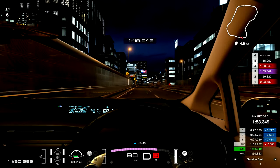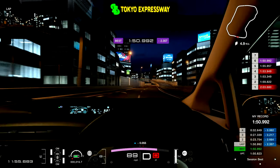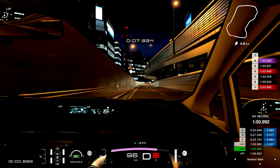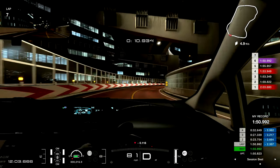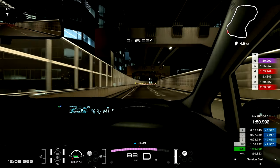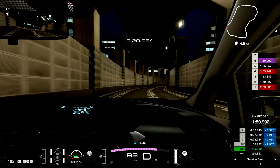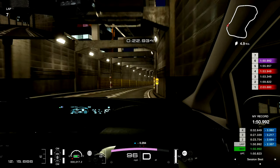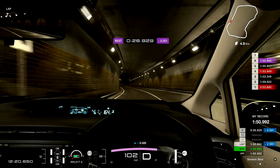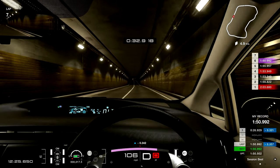Braking coming into this final turn so that I don't go off the wall, aiming for that inside apex. A better line coming through the final turn — accelerating off the uphill section. Cross the line and a new best of 1:50.9. My optimal, if I put all my best sectors together at this point, would be a 1:50.8, which is still 8 seconds off the fastest laps in the world. I haven't been in a race yet, so I'm not really sure what a good race pace is for someone at my level. A good lap in the learning process, getting comfortable enough with the track to jump into a race.